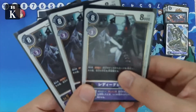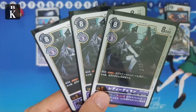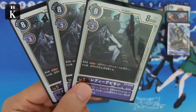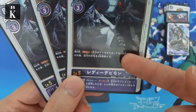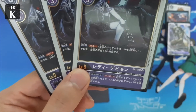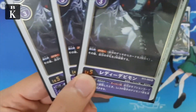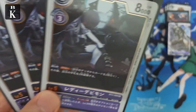We also have another waifu — the LadyDevimon, the other half of Mastemon. She's an eight-cost, three-to-digivolve ultimate. On digivolution she draws two and you drop two, so it's a sort of draw power that simultaneously builds your drop zone or trash.